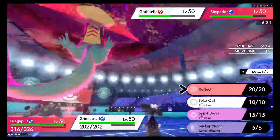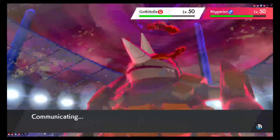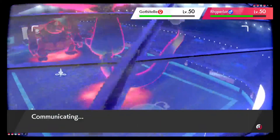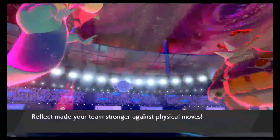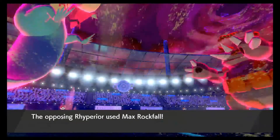I'm going to bring Grimsnarl in and get my Reflect up. I can't remember if I Fake Out right away or Reflect. I'm going to Max Phantasm just to start getting defenses down and make sure nothing's walling me. I want to make sure Gothitelle is eliminated so no one can go to sleep. This was a risky play because Hypnosis has a 60% hit rating, but my Dragapult is too quick and it's going to dodge it.